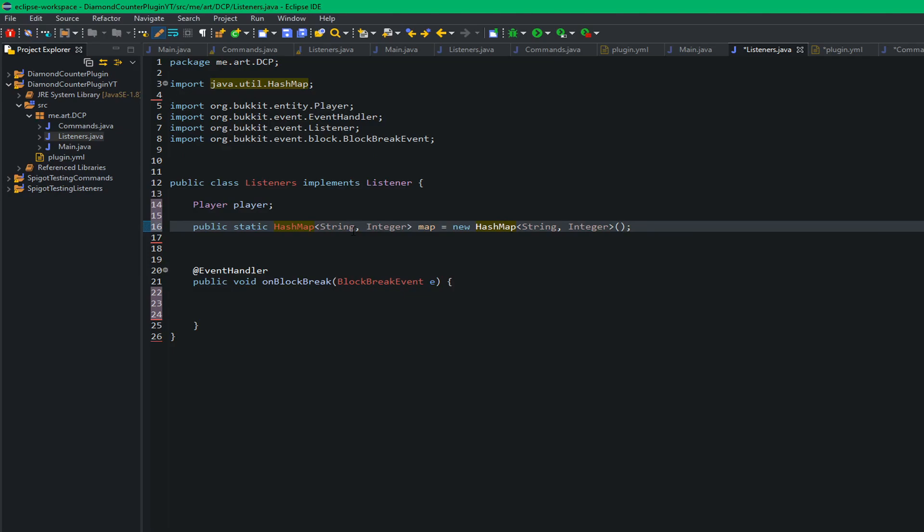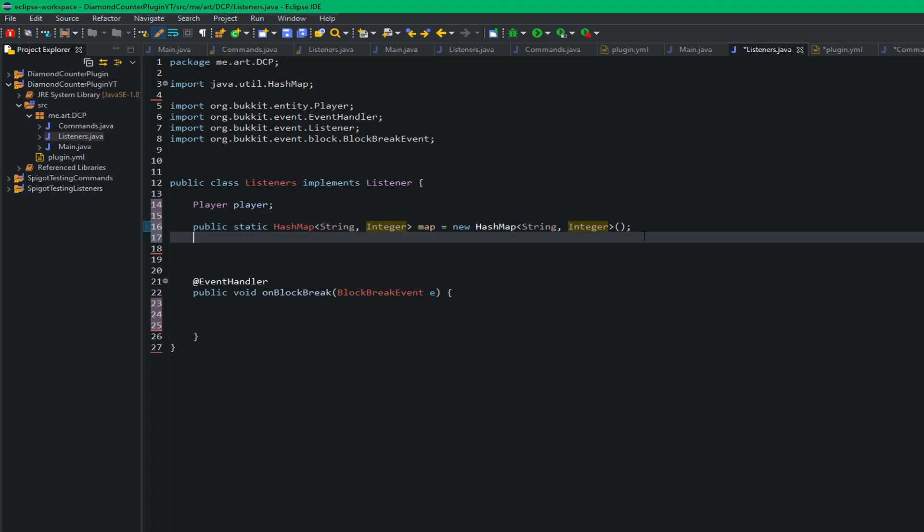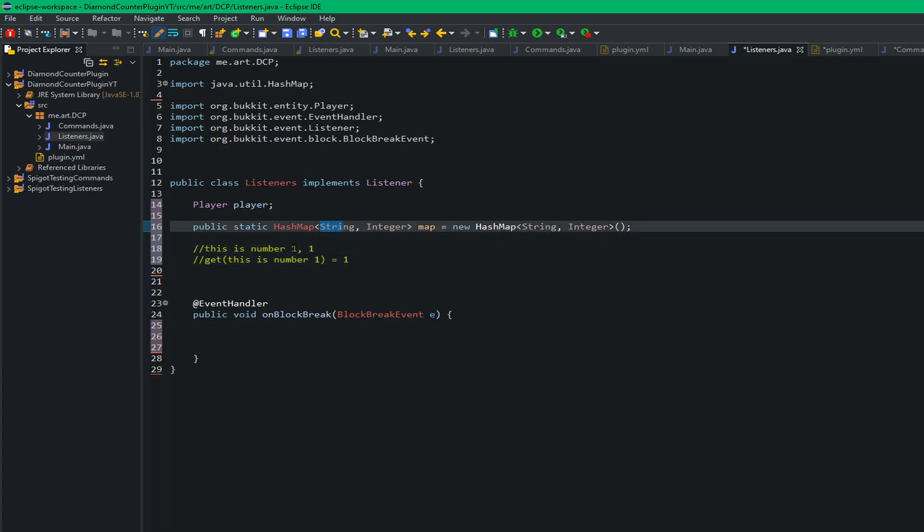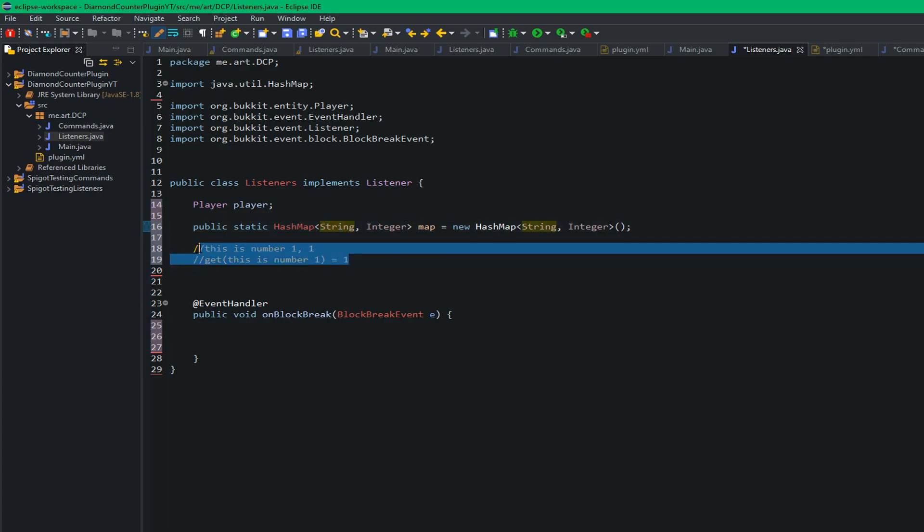What a HashMap does is it uses a key to store values. The value we're storing is an integer. I can put something into a key — for example, put 'this is number one' as the key and the number one as its value. If I get the key 'this is number one', it will output the number one. That's a basic explanation.